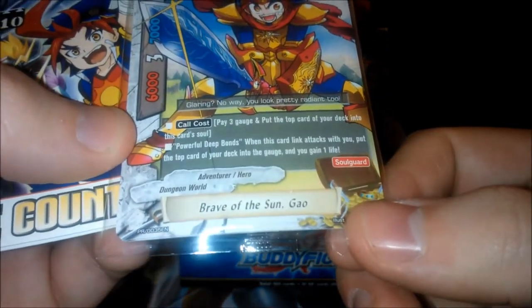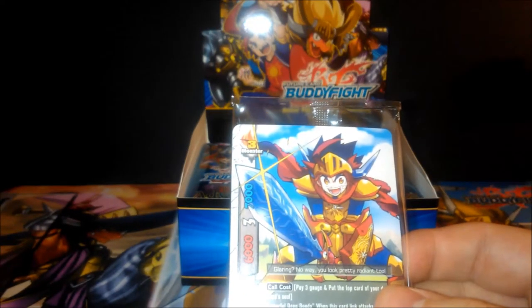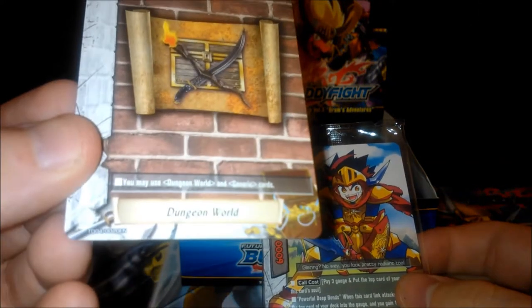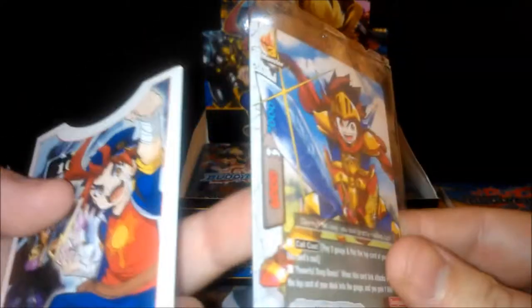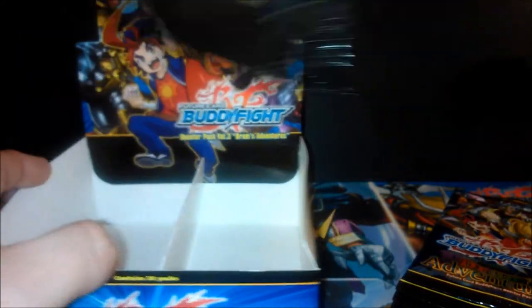There's one of Gao, one of Tsutsuku, one of Tetsuya, and one of Zhonya. Depending which one you get, you get a different promo pack — the Gao one comes with the Brave of the Sun Gao promo. There's also a second promo in here of the new Dungeon World flag. The code on the trial deck version is TD4, but the one in the box is the promo version. What would be really cool is if I open an SP or a buddy rare!